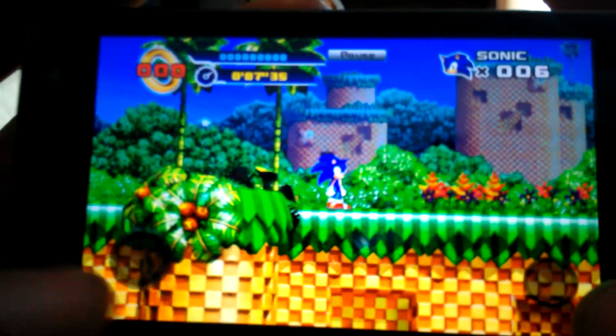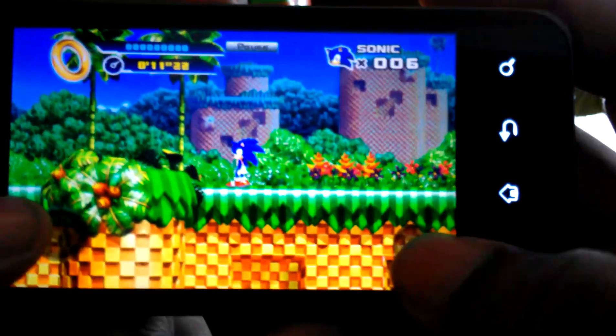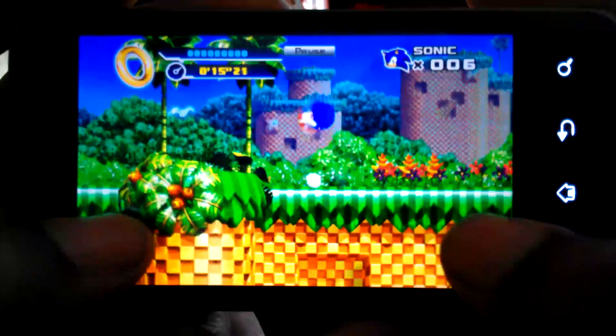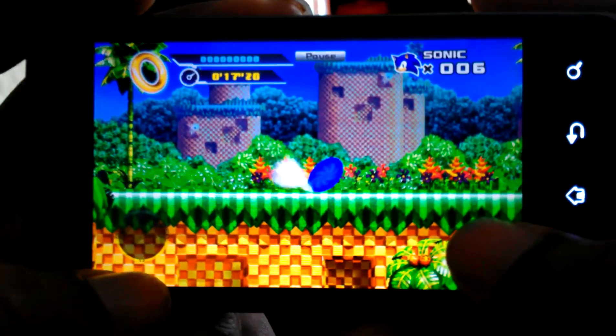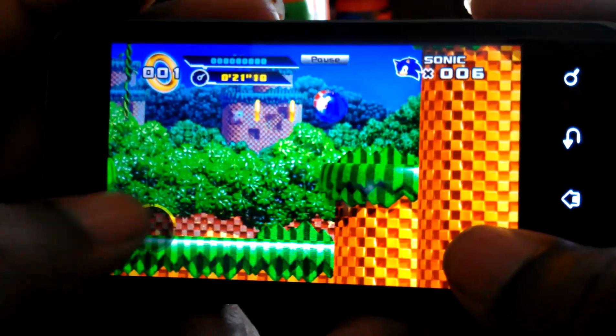Oh, this is a game right here. You see a joystick right here, and this is your button to jump into everything. You double-tap it to dash. You can hold down to do your spin ball. And at the end of the stage you can get emeralds.